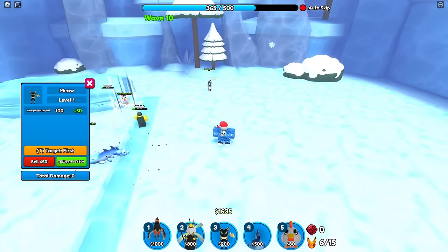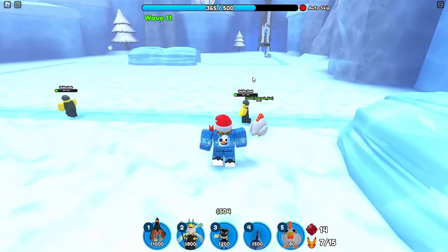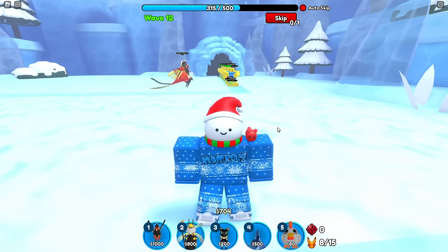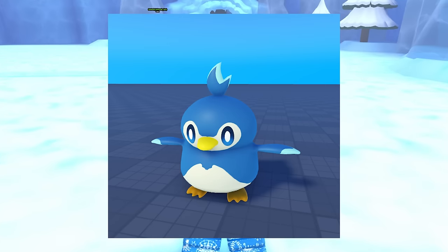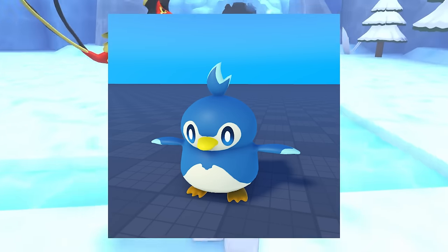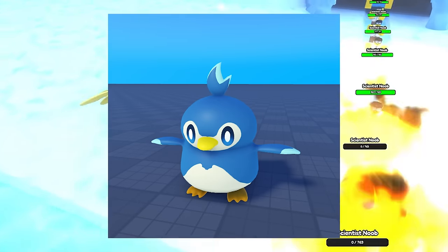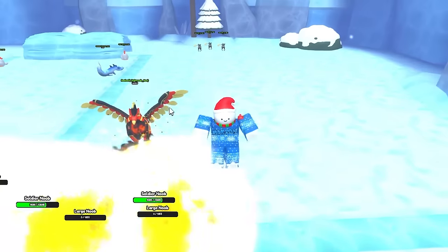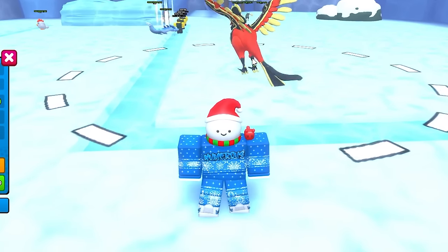In future updates we plan to add more mechanics beyond just stunning — we want to expand on the ideas. The next unit, one of my new favorites, is the Penguin — the normal Penguin, because I actually have two versions coming this update. I love this one simply because it's cute. We're still probably going to put it at a very low rarity. It has a cool little flapping effect, I believe, though I haven't seen this one myself yet.